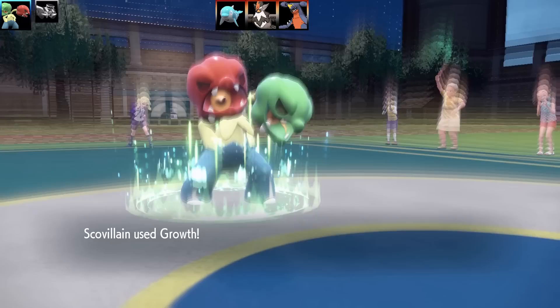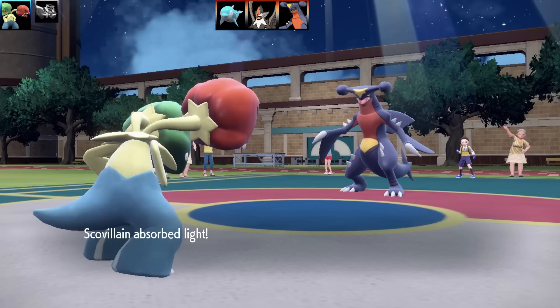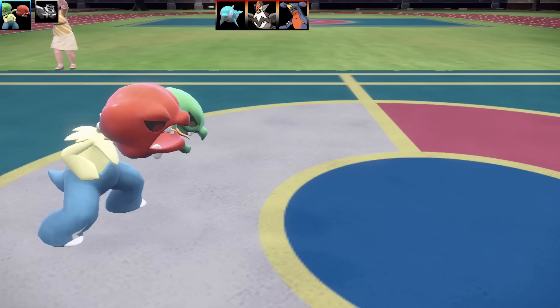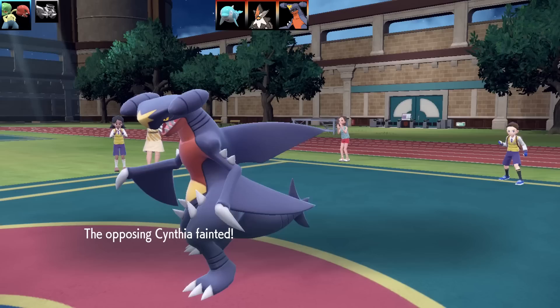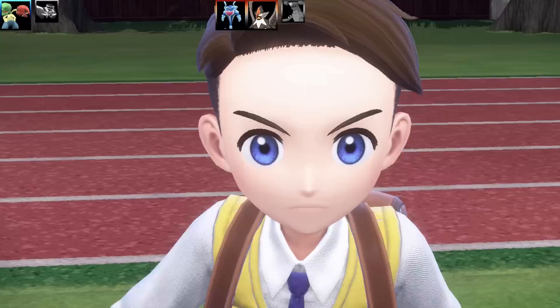Next Pokemon is going to be Scovelin. Gholdengo has taken a little rest underground — I'm going to go for Growth there and boost up my Attack and Special Attack by two stages. Now Gholdengo is going to go for Dig — Dig almost takes me out, it's very, very close. I can outspeed Gholdengo thanks to the Chlorophyll ability. With a plus two Special Attack, there's no way Gholdengo will live this. Even at full health it was going to faint, unless it had something crazy like Assault Vest. So that's Gholdengo down.